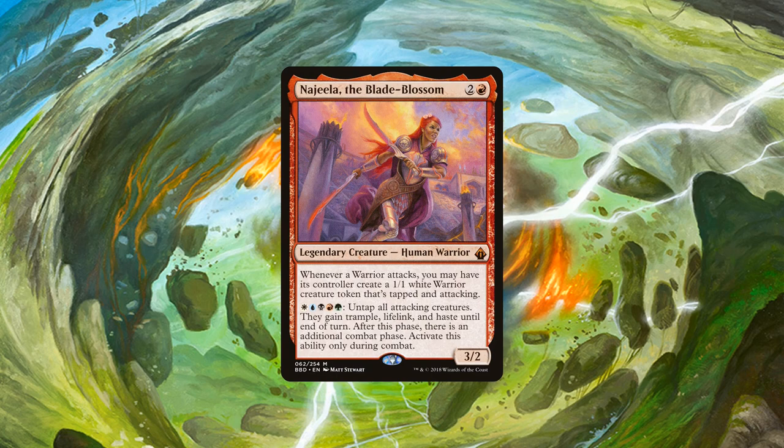Najeela has been a powerhouse since she was printed. She goes infinite with plenty of other cards, and you can generate an army over time to apply pressure. Tempo is the best way to describe her. You need to get her out and protect her. Between her combo potential and snowballing board presence, you can rely on her to carry you to victory.